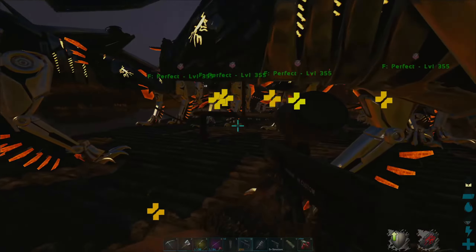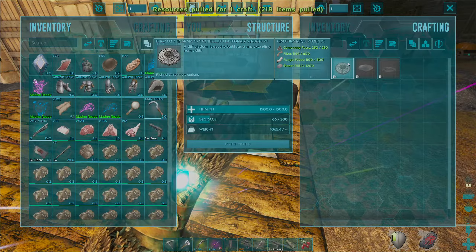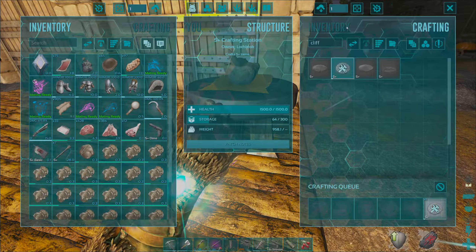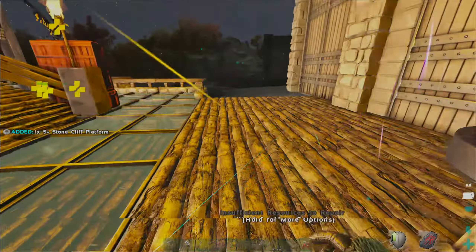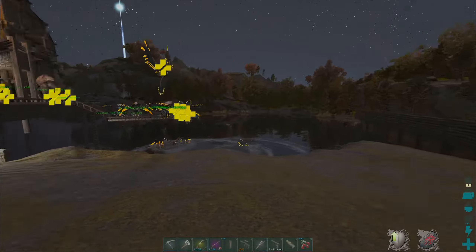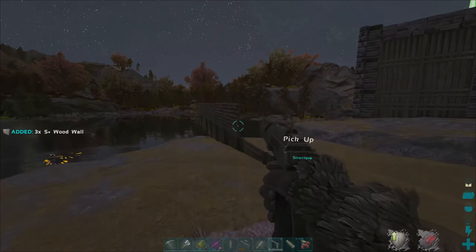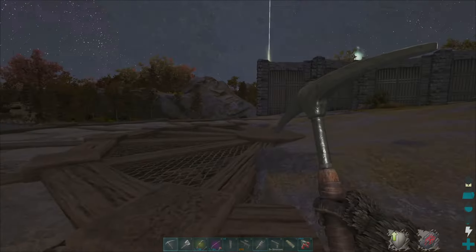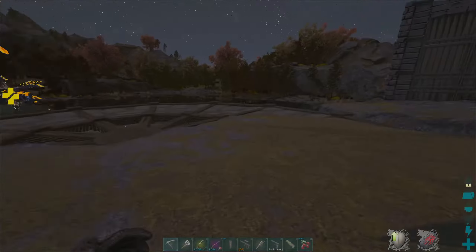We've been using Gachas to get the fungal wood - or corrupted wood as it's called - and we've finally got it! We can make the cliff edge platform. This is going to be one of the breeding centers around this base - I've been waiting for this for so long. There was some weird stuff over here but we'll ignore that. Let's pick it all up and place it about here. The ground comes in a bit awkwardly like this.